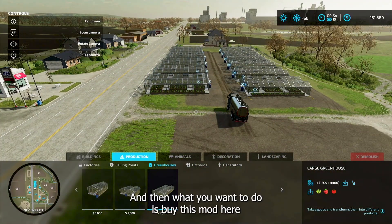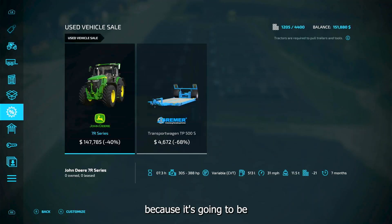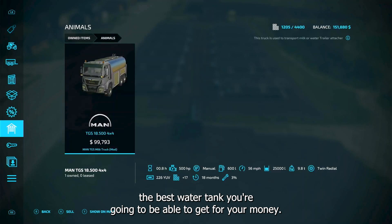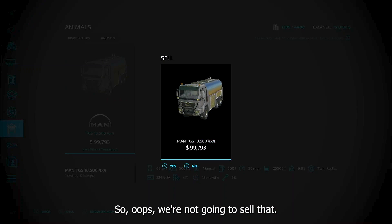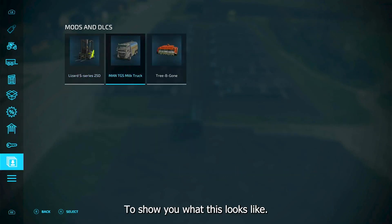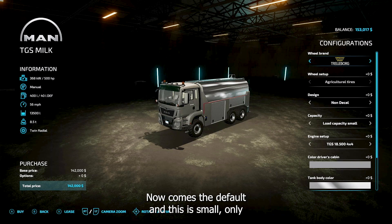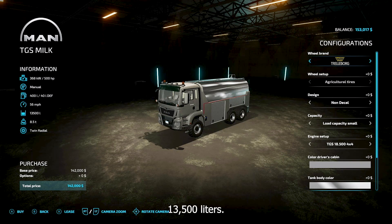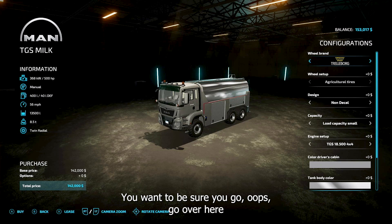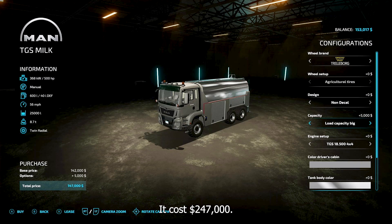What you want to do is buy this mod here because it's going to be the best water tank you can get for your money. The default is small — only 13,500 liters. You want to go over here to load capacity and bump that up to 25,000 liters. That's as large as you can get, and it'll cost you one hundred and forty-seven thousand dollars.